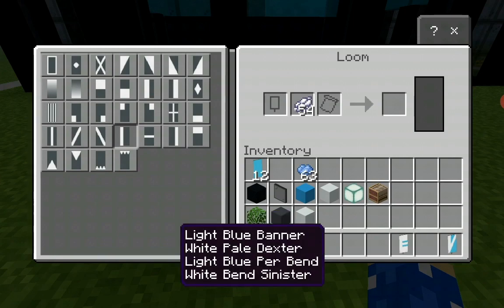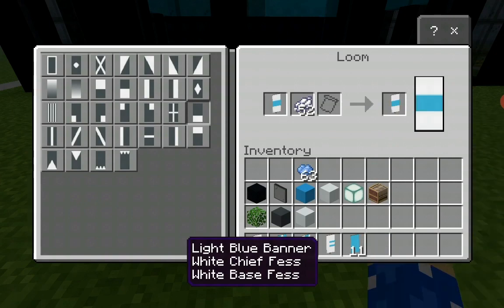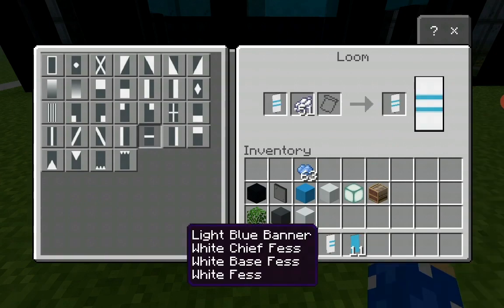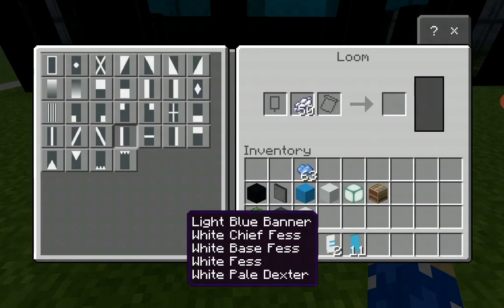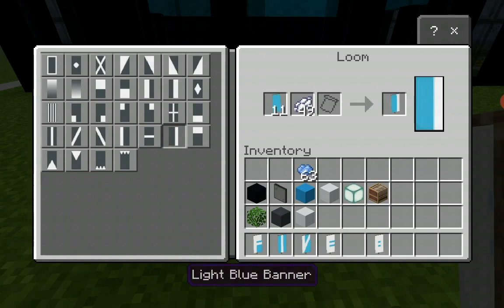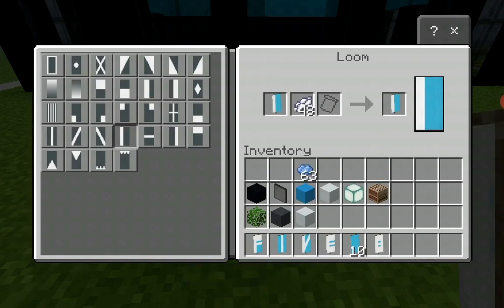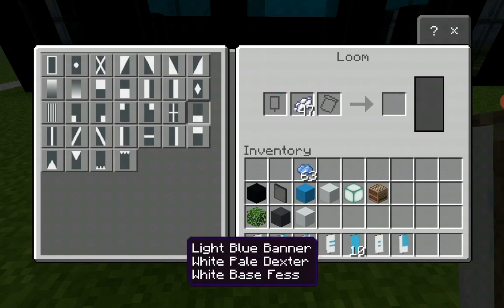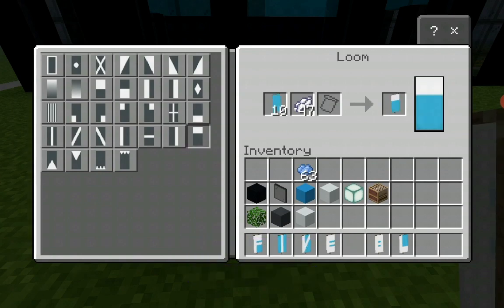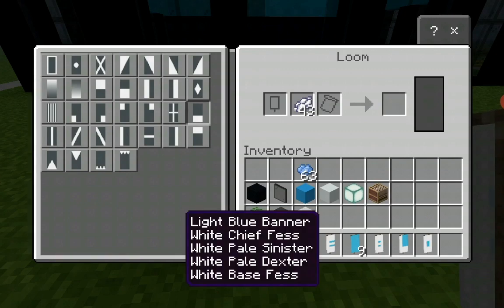Next we have B: a horizontal row of white dye on top, horizontal row on the bottom, horizontal row in the middle, vertical row on the left, and to the right - which gives you B. Now next would be L: vertical row of white dye to the left, then a horizontal row of white dye at the bottom, which gives it L. Next is O: horizontal row on top, vertical row to the right, to the left, and horizontal row on the bottom - which is O.